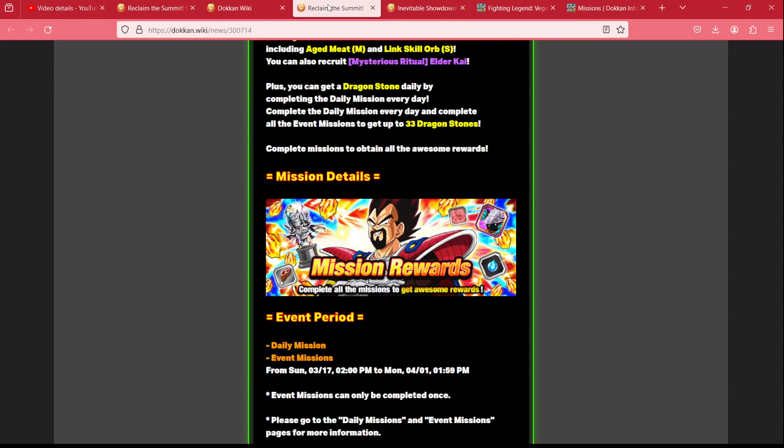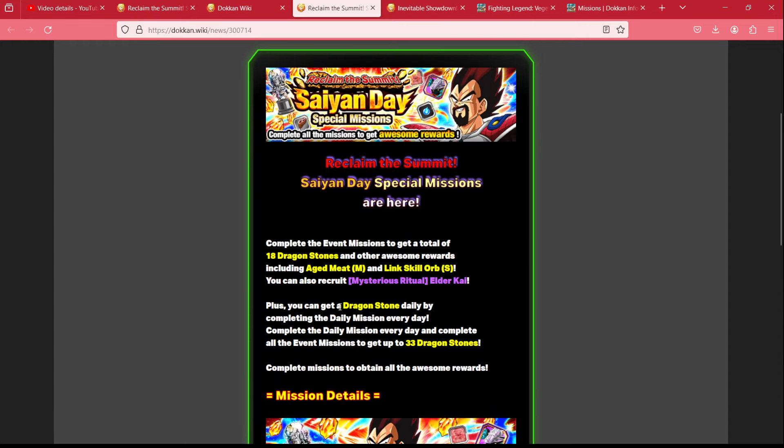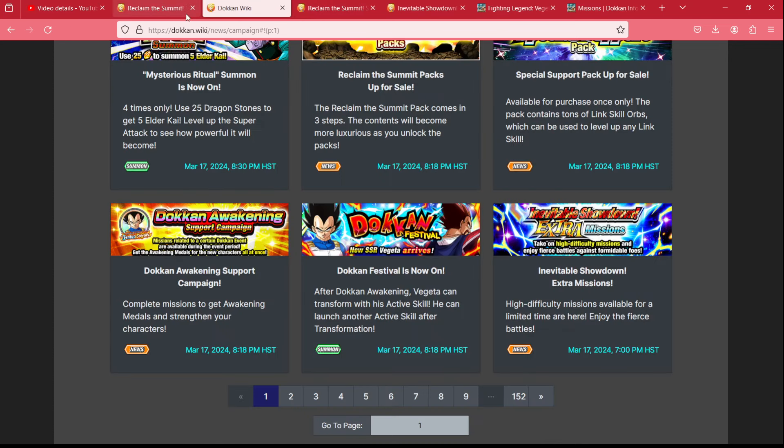Next we have the special Reclaim the Summit missions, which includes daily missions, weekend missions, and missions for collecting normal stuff throughout the campaign. They're telling us 33 stones can be gotten from that, so already we have about 58 stones right there — a full multi. Very nice.